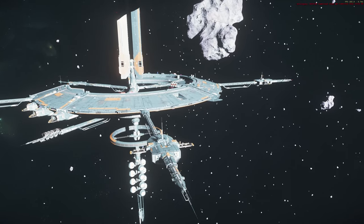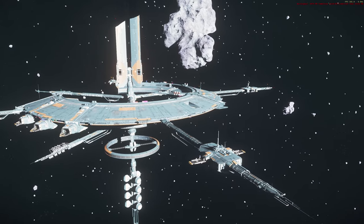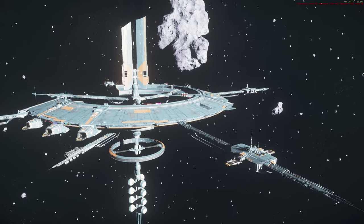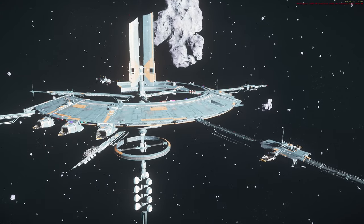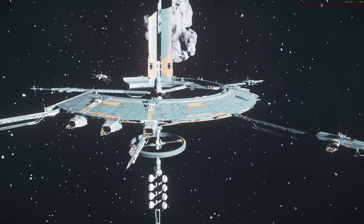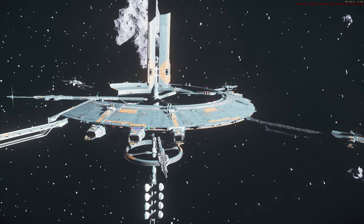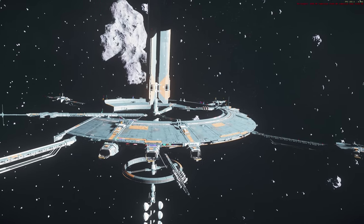Holding X is sort of like a space brake which will also level you out when you're in hover mode. Remember to put your landing gear down because it's decoupled now from VTOL mode — press N to put your landing gear down and N to put it up. If you go into quantum drive, your landing gear will automatically be retracted.